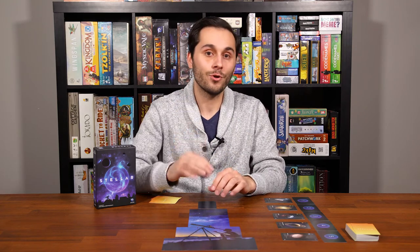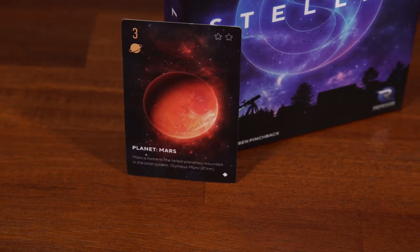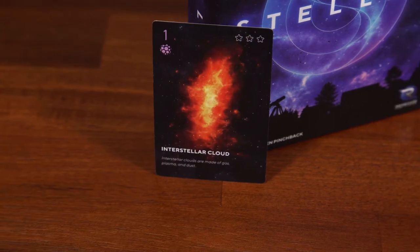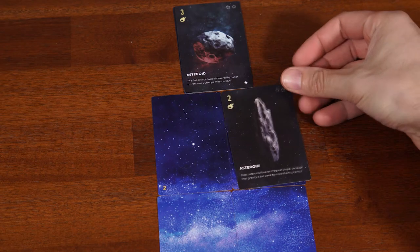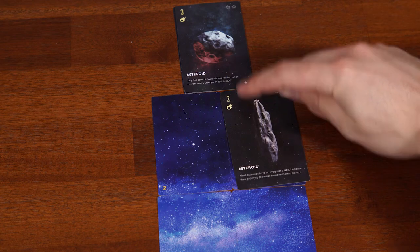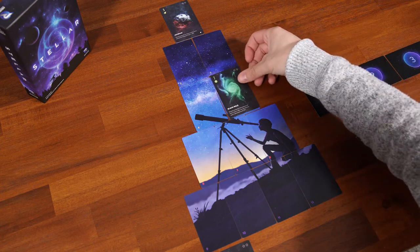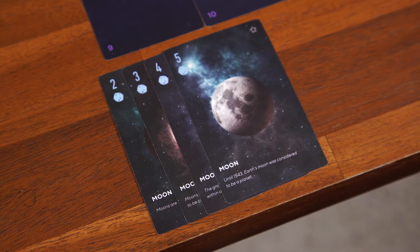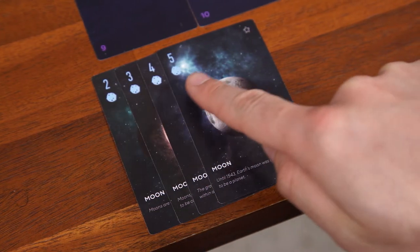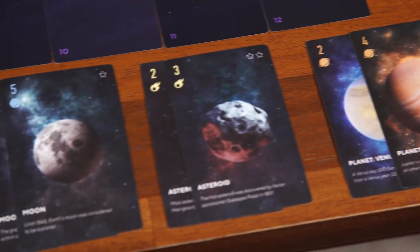In Stellar, you're trying to maximize your points by strategically placing cards into two areas: your telescope and your notebook. Cards are separated into five types of objects: planets, moons, asteroids, interstellar clouds, and black holes. When adding cards to your telescope you must always place adjacent to a card of the same type if it is possible to do so, otherwise you can place it wherever you would like. When placing into your notebook, you are trying to form long runs of numbers all of the same type — for instance two, three, four, and five.